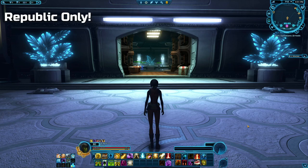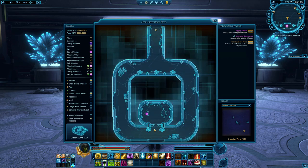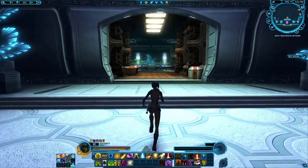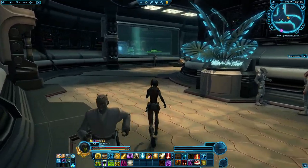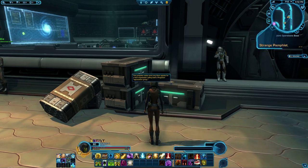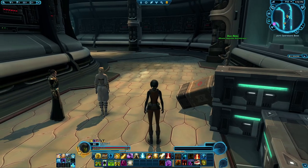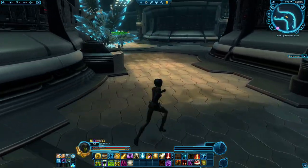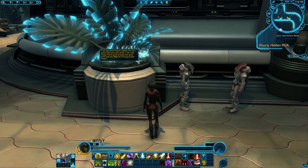For the Republic-only hidden achievements, you will start right here in the joint operations arrival and make your way into the area where your class story is as well. As you go to the left and get up to a bunch of crates next to a locked door, you can see into the window — there's a small pamphlet, a strange pamphlet, that you just need to pick up. The next one is pretty close as well. Just go around the corner, and when you can see the two Selkath talking next to your trainers, there will be a small data pad hidden right in the plant — the poorly hidden PDA.